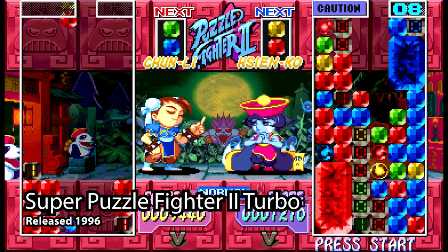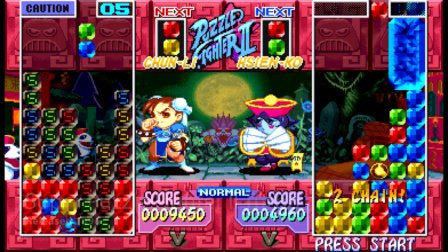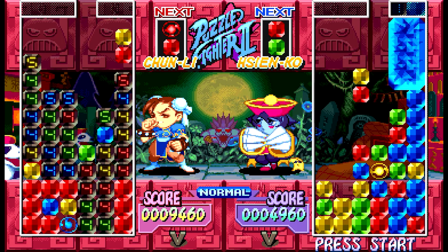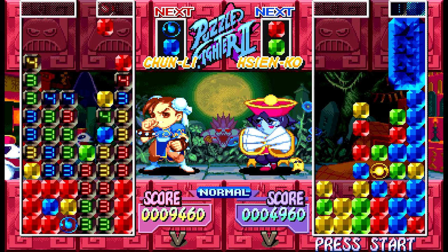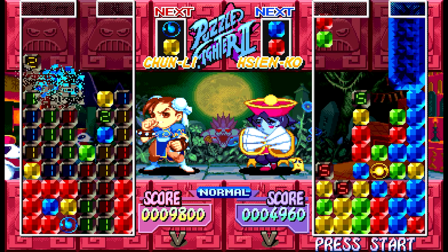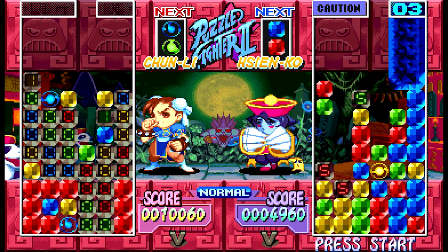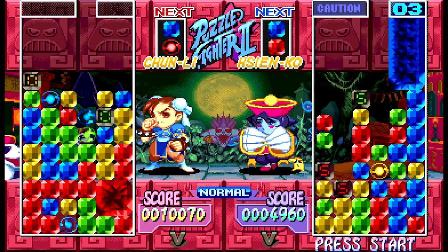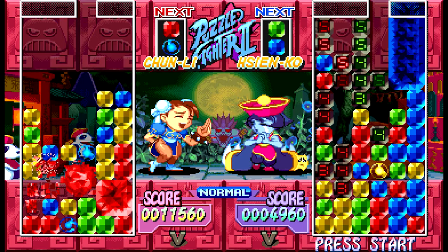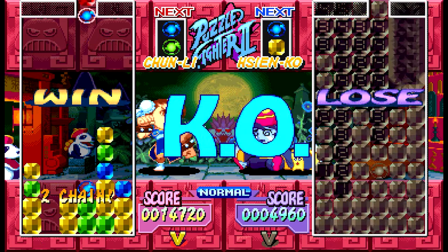Finally, rounding things off is this quirky Street Fighter-themed puzzle game, which has a cult following of its own. It's similar in a sense to the Puyo Puyo games in that it's all about trying to build up chain reactions, but I personally prefer Puzzle Fighter's mechanics. Whereas Puyo Puyo is about getting coloured blobs to connect, here you're using coloured gems to make squares which can then be destroyed — sort of like a cross between Lumines and Dr Mario. It's actually as much a Darkstalkers game as it is a Street Fighter one, with four characters from each series to choose from. It's an acquired taste, but it's fun — the chibi versions of each character make it a light-hearted puzzler that should keep you entertained.